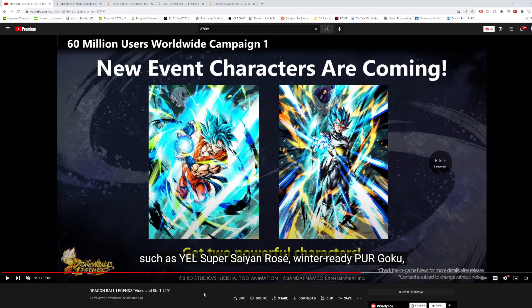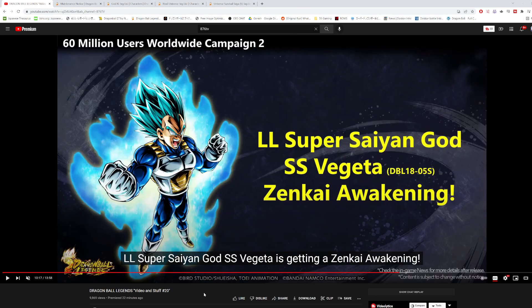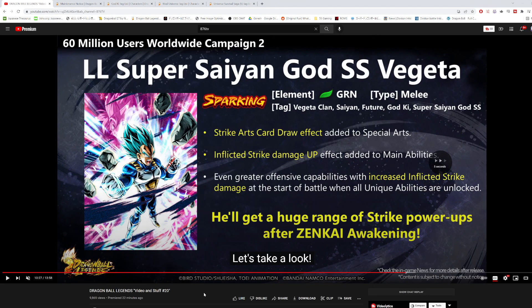There's going to be a Zenkai Awakening for the LF blue SSGSS Vegeta. First, he gets another instance of card draw speed via his green card, so if you pop his green card and then his main ability, he'll be getting triple card draw speed. He also gets inflicted strike damage added to his main ability and a start-of-battle strike damage buff when all unique abilities are unlocked — which is exactly what he needed.